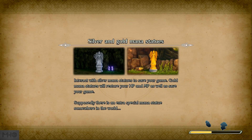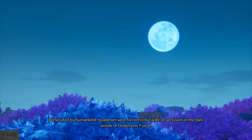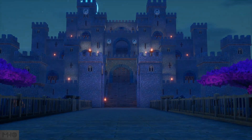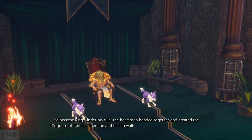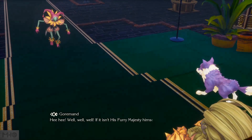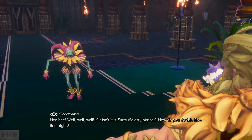So this is our party. There are silver and gold Mana statues — interact with silver ones to save your game, gold ones restore HP and MP while saving. The lore intro begins: persecuted by humankind, beastmen lived in seclusion in the dark woods of Duskmoon Forest. Only one managed to stand up against the oppression — he became king. Under his rule, the beastmen banded together and created the Kingdom of Ferolia, where they waited for a chance to get revenge on the humans.